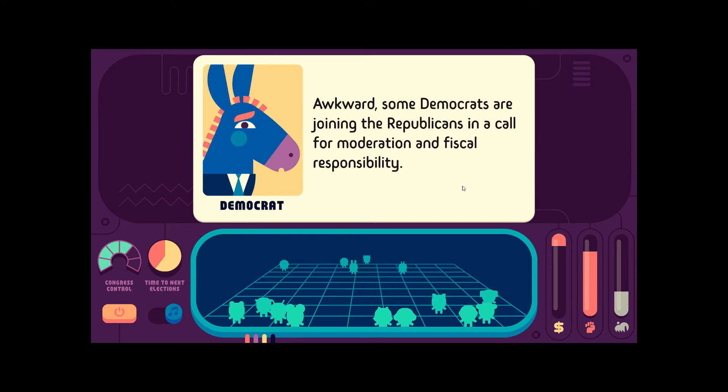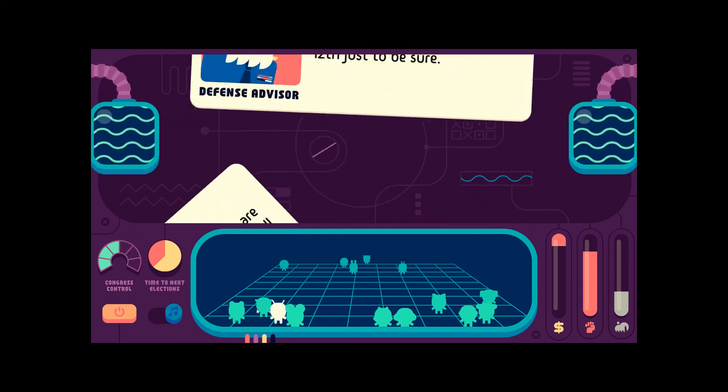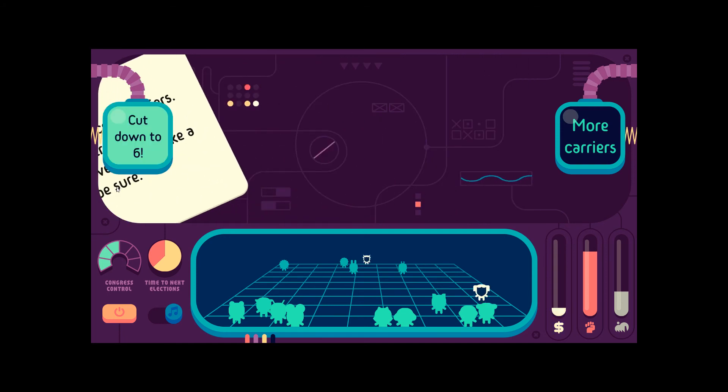Some Democrats are joining Republicans in a call for moderation and fiscal responsibility. People on the right are staying on the right? Crazy. We lost some congressional control, but that's fine. Budget item: aircraft carriers — no country has more than two, we have 11, and we'd like a 12th, just to make sure. Nope. Cut it down to six.